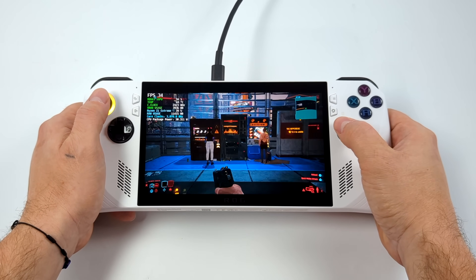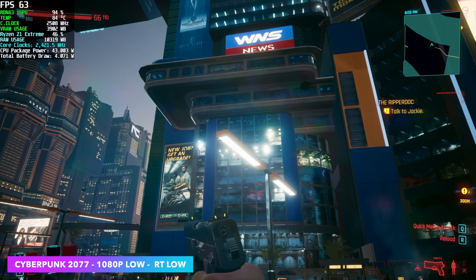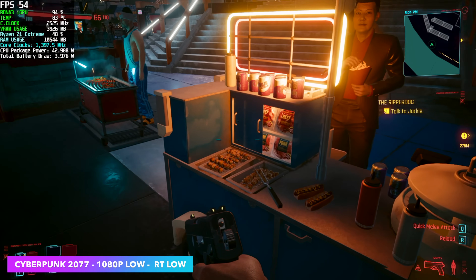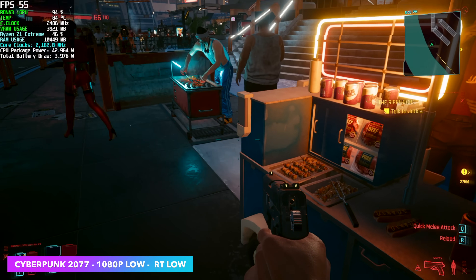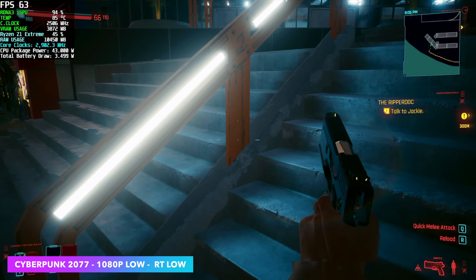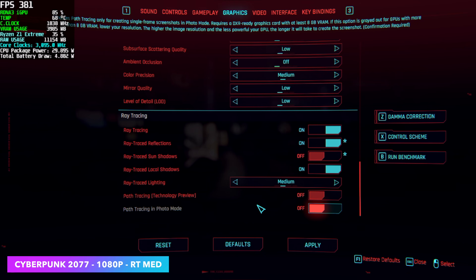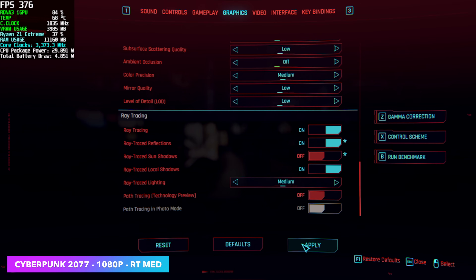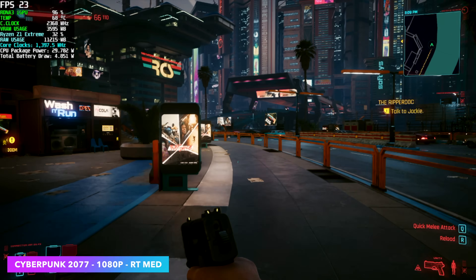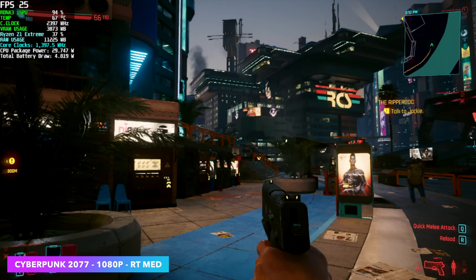Of course when it comes to ray tracing we had to test out Cyberpunk 2077. I plugged into my game capture for a better look. At 1080p low settings with ray tracing enabled — not too shabby — getting an average of around 55 FPS. That's taking a lot out of the game, because at 1080p low settings without ray tracing I can get an average of around 72 FPS on the ROG Ally. We then enabled ray tracing medium, and it fell right on its face from an average of 55 FPS down to 21. It's definitely taking a lot out of this little iGPU.